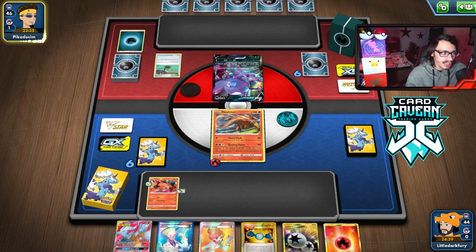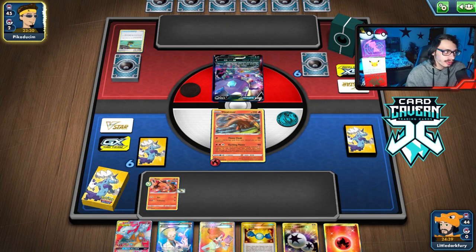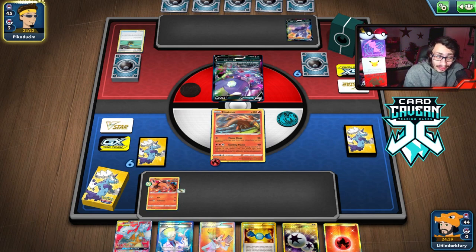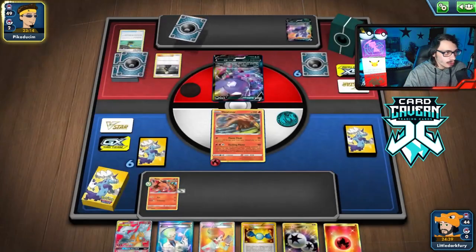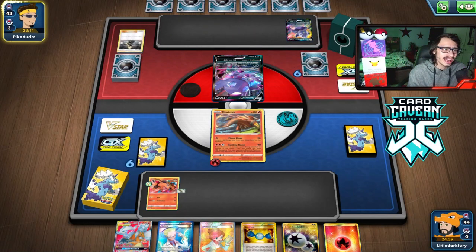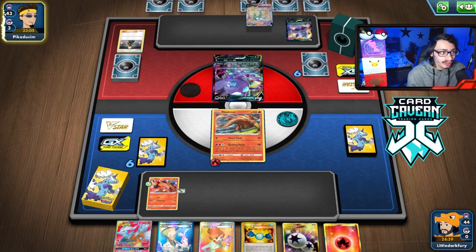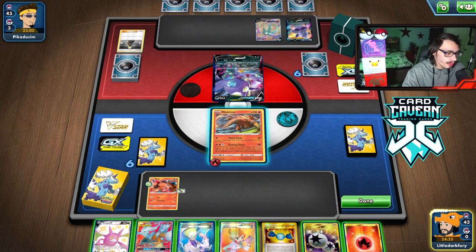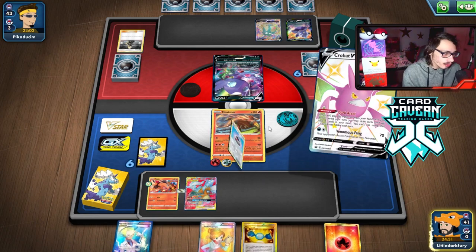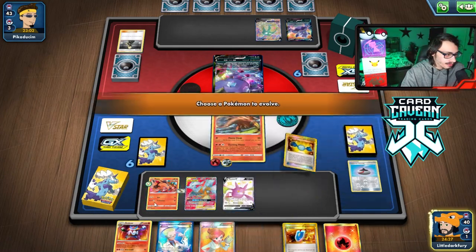Putting a 3-prize Pokemon like Reshizard in play might be sketchy against Sableye. They've got a Galarian Slowking V — interesting. If I draw an Emboar that would be great. They play a Cynthia. The more Pokemon they bench the better. I'm probably just going to hit the Slowking for 180 anyway. I do Crobat for 2 extra cards and find both Emboar and Rare Candy. We can Juniper and get the Exciting Flame off.